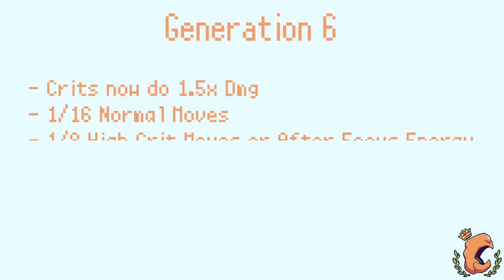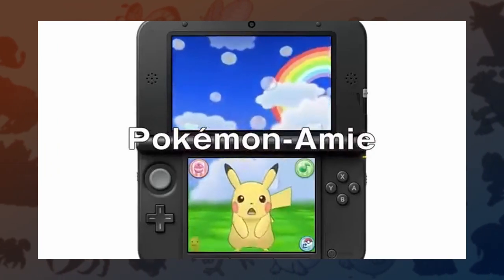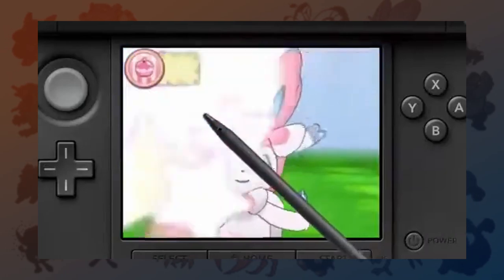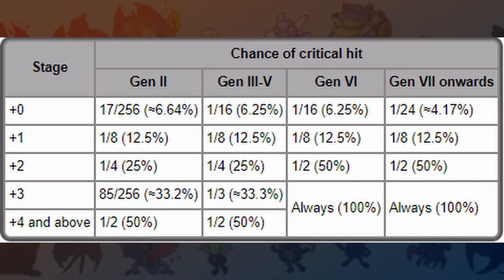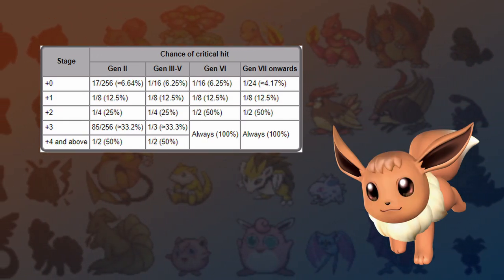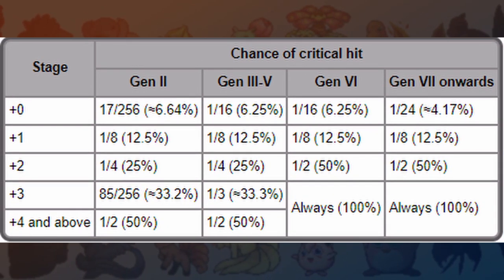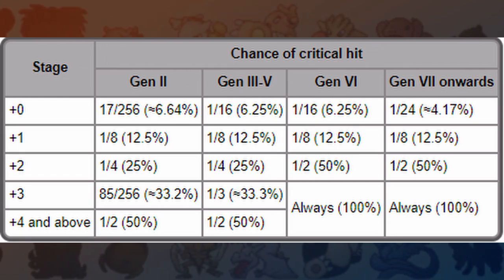Once we get to X and Y, critical hits no longer do 2 times the move's damage, but now 1.5 times. It follows the same chance rules from Gens 3 through 5, except plus 2 crit stage is now a 50% chance to crit. We also have a new mechanic introduced in Gen 6: Pokémon Amie. When you max out a Pokémon's affection to level 5, you add an extra crit chance, bumping the crit stage to plus 1. If you also use a high crit move, you can advance to the next stage. Looking at this chart, you can see the different stages of crit odds.